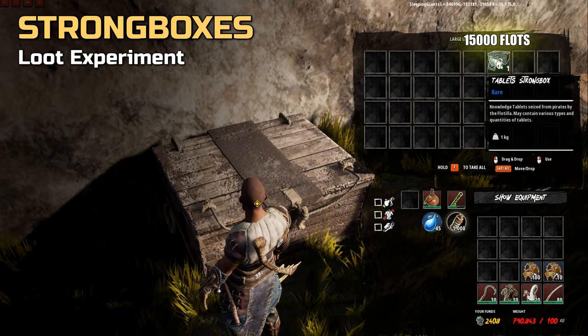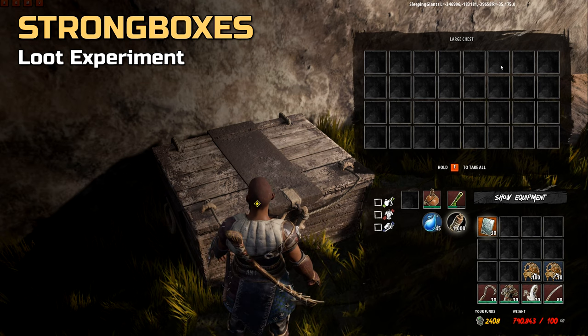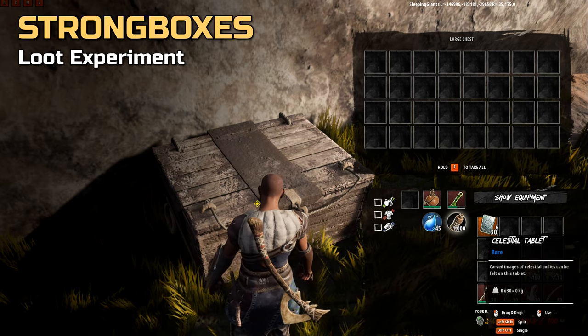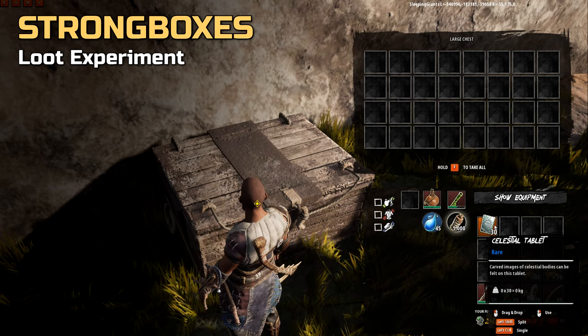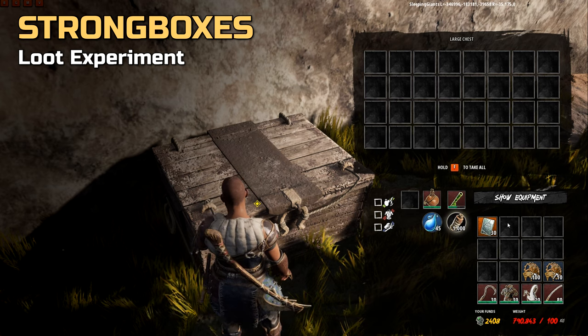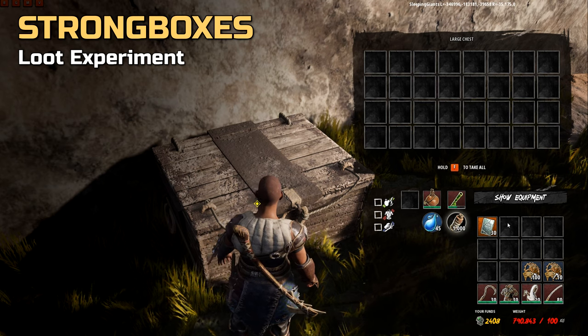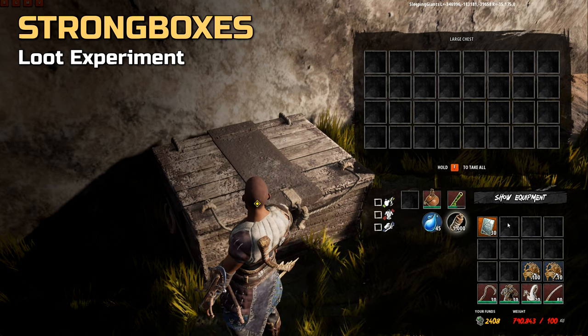Finally, the tablets box. Tablets are 5,000 floats individually, so we hoped for a bonus. We got three of them — no bonus, 15,000 floats for the box and 15,000 floats in value. We were apparently a little lucky in one way though, as a clan mate found fragments in his box. If there's a risk of getting fragments and no mystery bonus, it feels better to just buy them individually.